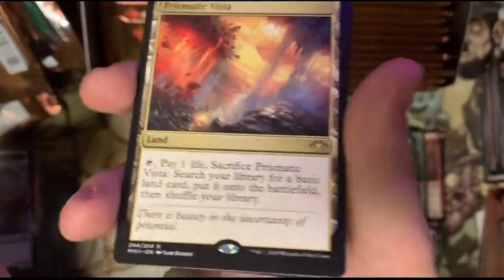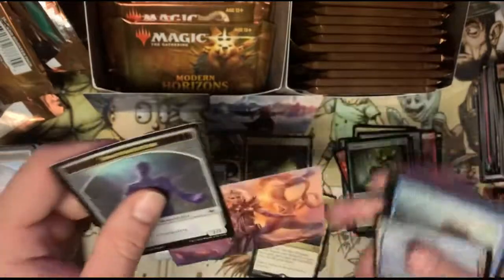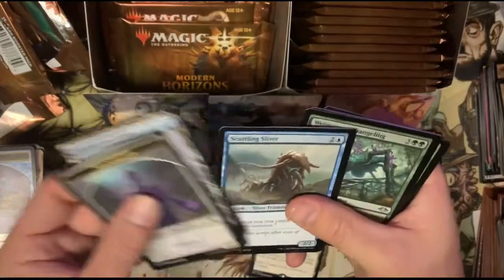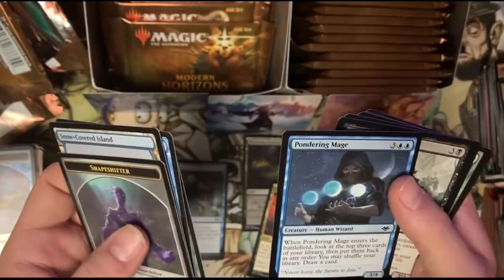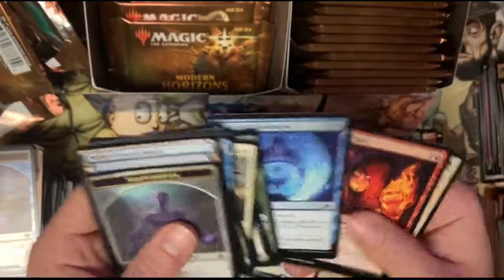Got a shapeshifter — ooh, we got Sarah art card! We are getting the good art cards. And there it is — Prismatic Vista! Look at that. That is a nice card, guys — that's a fetch land. We also got the Sarah art card. A snow-covered island. Scuttling Sliver, Lava Belly — two slivers, one pack. Are you kidding me? Pondering Mage? What a pack, guys — I actually like that pack a lot.